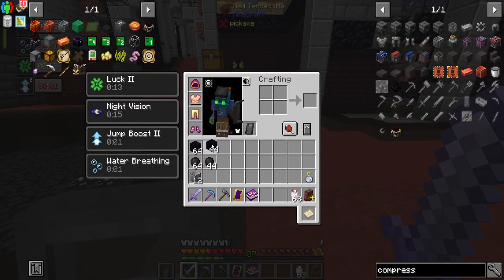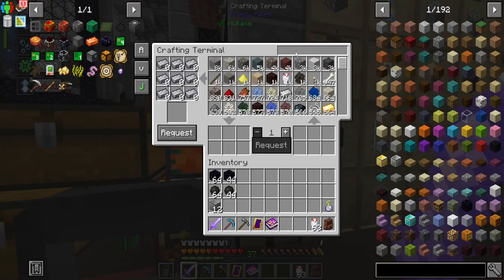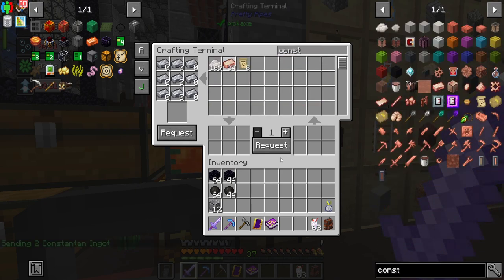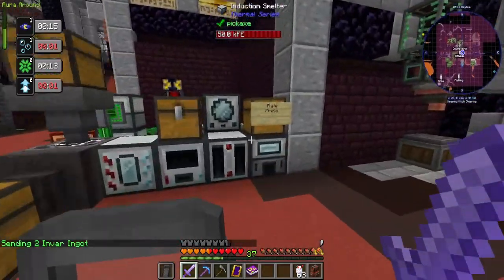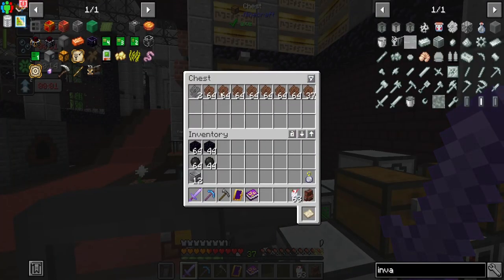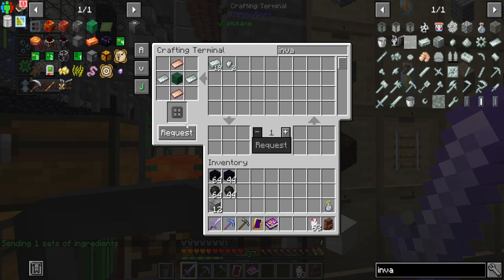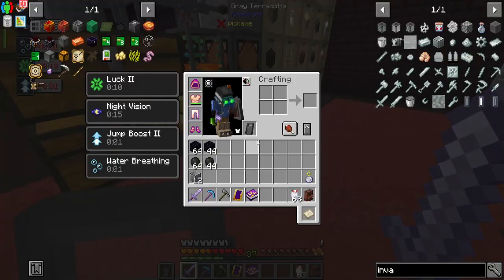And then we blow it up, and then, okay, let's make this. That looks like Constantine and Invar around that, sure. This is the first press that's a little bit different. Invar. And it'll be complete. It's slowly getting there. These things are not fast at all. And I've got my books queued up because I'm going to need a lot of books. Alright, let's make you — throw you in here. And then I think we're good to blow stuff up.